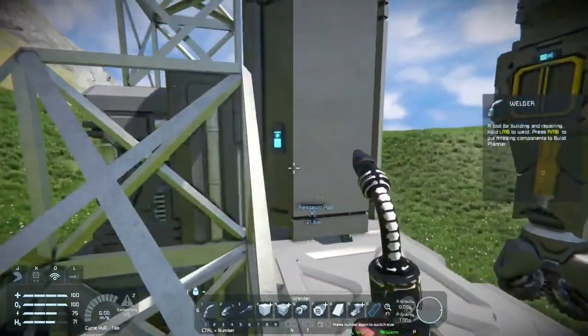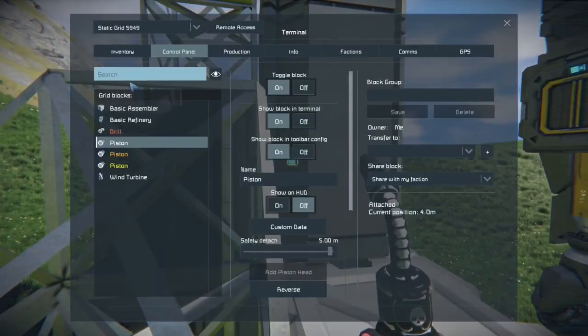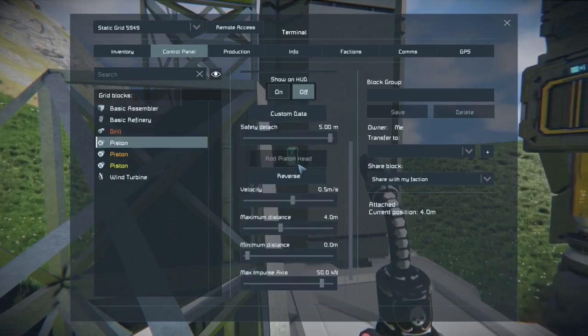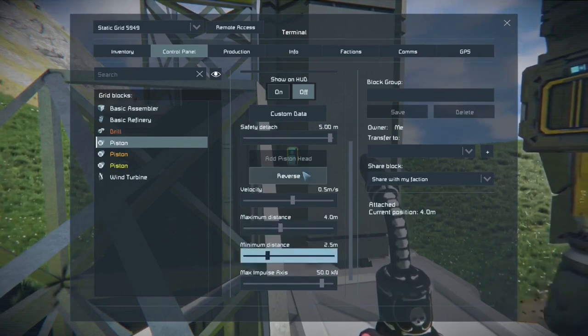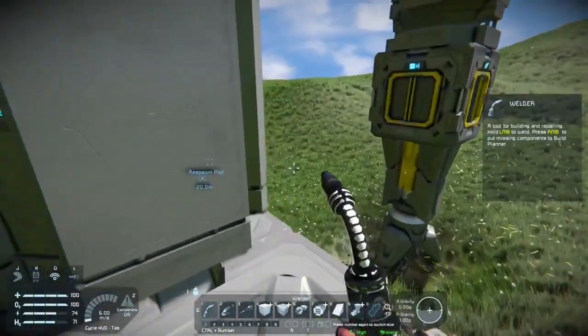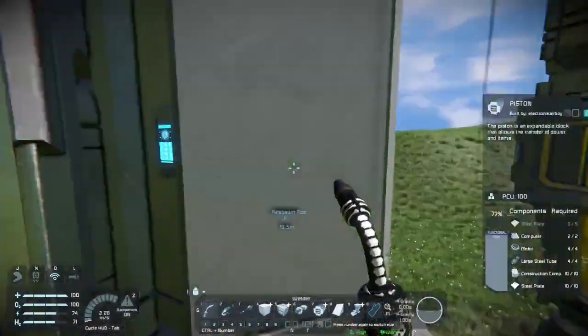Now I'll show you how to operate this thing. It's actually quite simple. On the vertical piston, if I already have it raised, I will set the minimum to two and a half meters. I usually don't try to go any farther than two and a half meters because it's hard on the drill head. Some people go to three meters, but then anything after that may actually damage your drill head over time. Just hit the reverse button and it'll drop back down, and as you can see, now it's tearing up the ground.